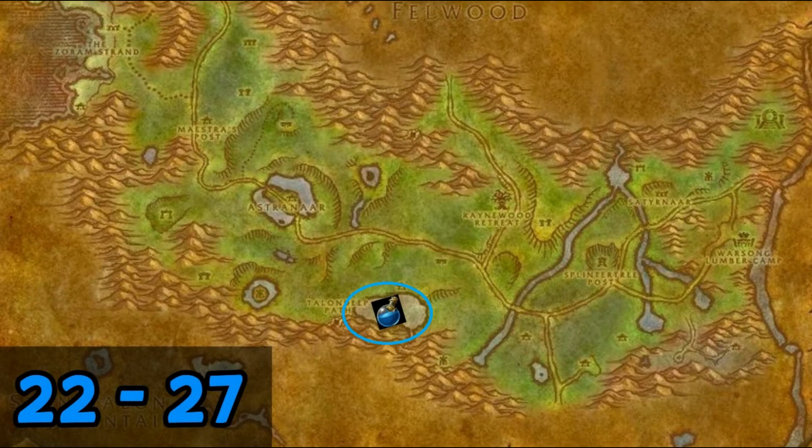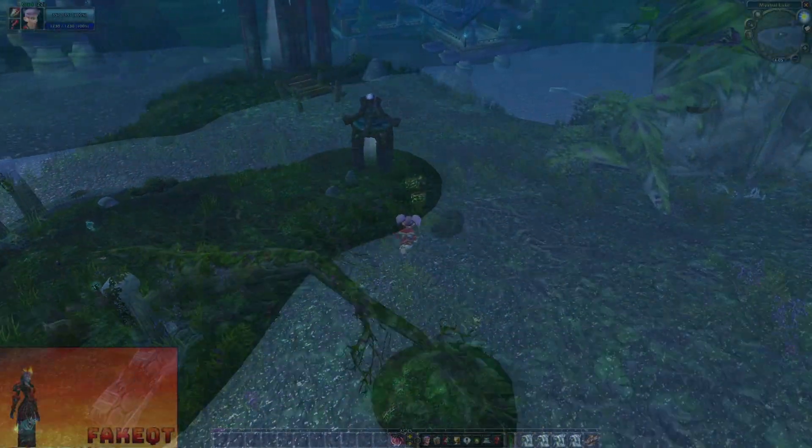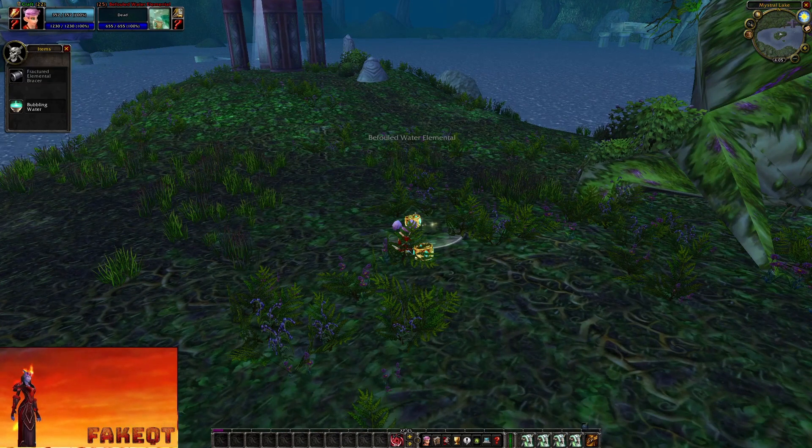The first spot I use is in Azshara. This spot is for both Horde and Alliance — and actually all the spots in this guide are for both factions. In Azshara we are farming elemental water, which usually sells for somewhere between 2.5 to 3 gold.